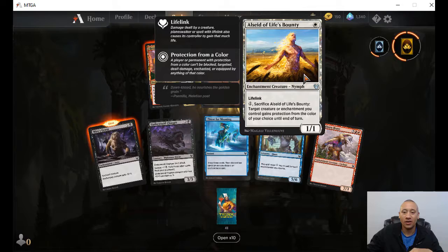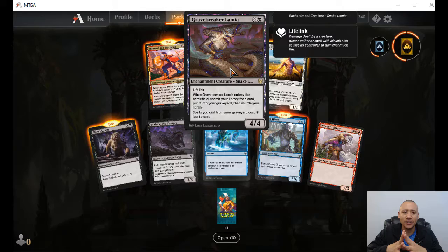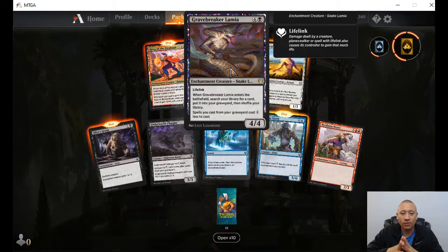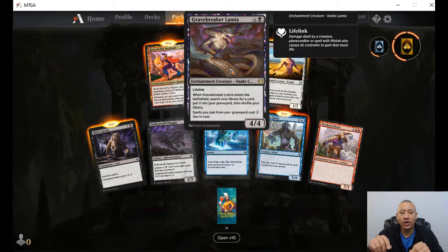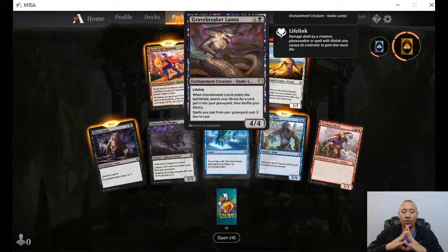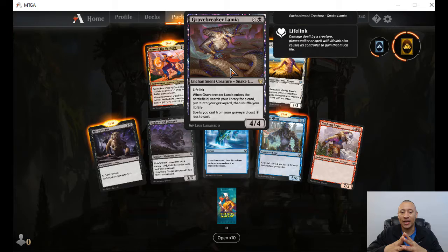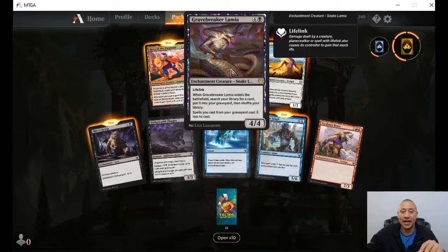Greybreaker Lamia — four colorless, one black, enchantment creature, lifelink, four-four. When this enters the battlefield, search your library for a card and put it into your graveyard, then shuffle your library. Spells you cast from your graveyard cost one less to cast. Very interesting — I wonder if that's going to factor into the escape mechanic. If anything's got an escape mechanic, this will take away one colorless to cast.